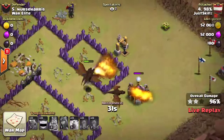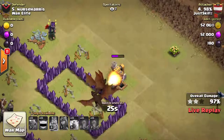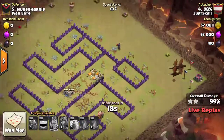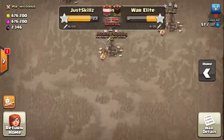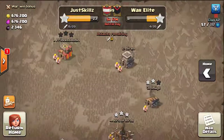That dragon split off here, so as soon as that's down they'll all go here, then they'll all go to the dark elixir drill, and then come here with no problem — that will be a three-star attack. Pretty close with 15 seconds left. Not a bad attack — that's a three-star attack in war.